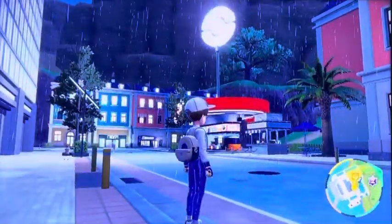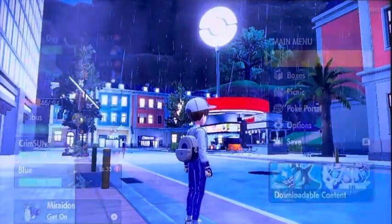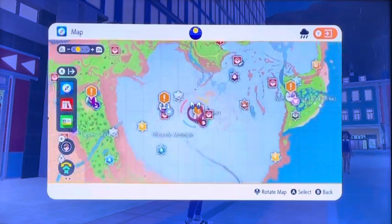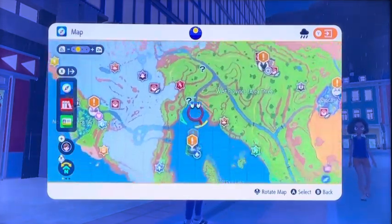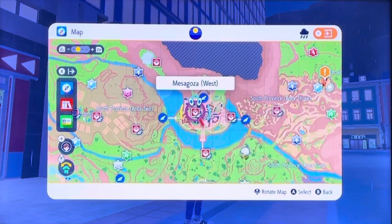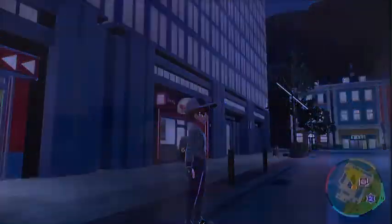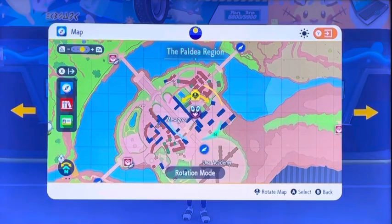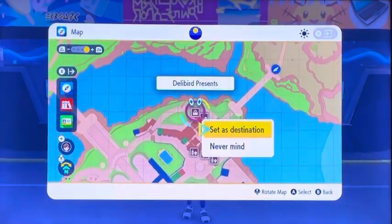I'm going to show you guys one more place where you can buy it — it's in another Delibird Presence Store. So if we go to Y and go to our main city, the city that we always start with when looking for a town. We'll go ahead and fly there, and then set our destination for the Delibird Presence Store. After it gets done loading, we'll press Y again and zoom in — the Delibird Presence Store is right here, so we'll set that destination.